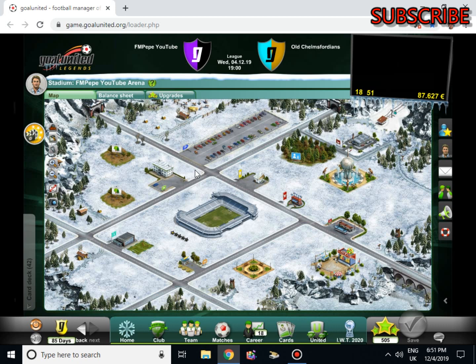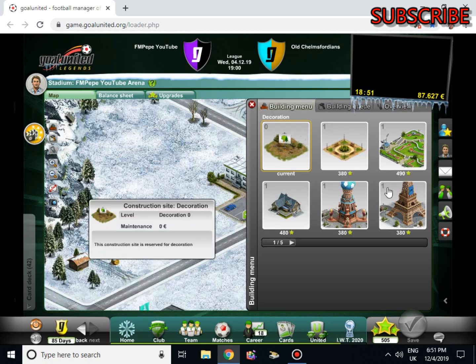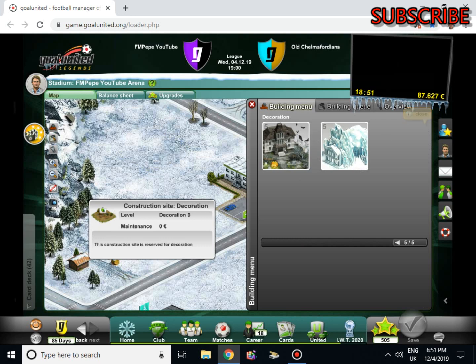We're looking pretty good — nice snowy effect here. We are going to try and watch 250 videos to get this ice wonderland thing. I've watched 80 so far. The GU Ice Plaza — it's not only a top class hotel, it's also built almost entirely of ice. Up to 50 visitors can stay here after a home match; one night costs 1,000 euros. That's 50,000 every home match, and it improves our reputation by 6. We really want that.